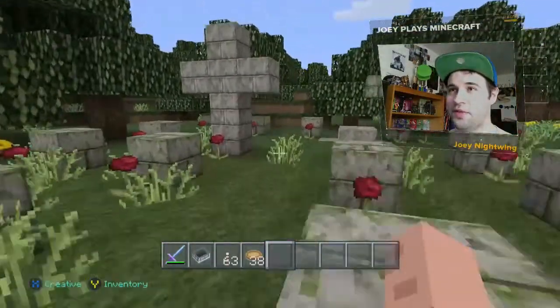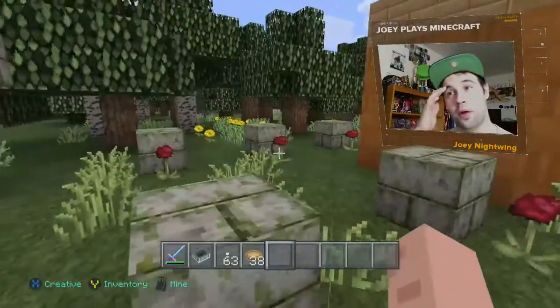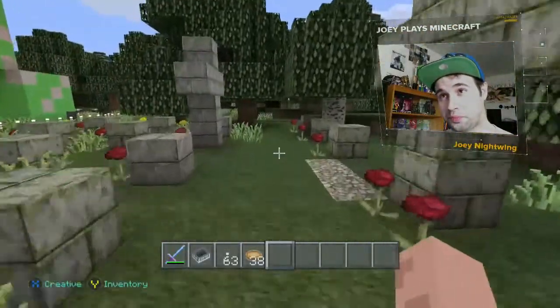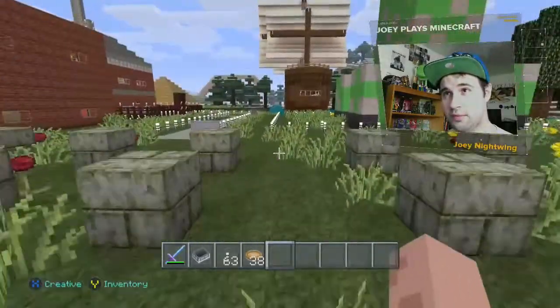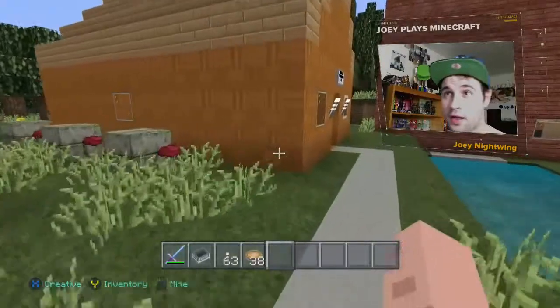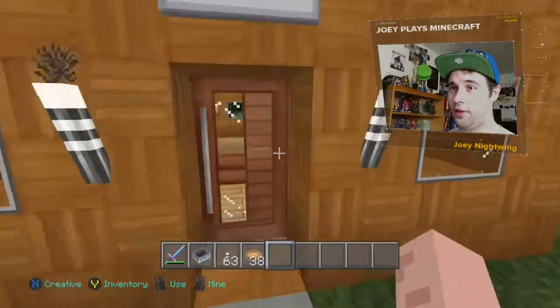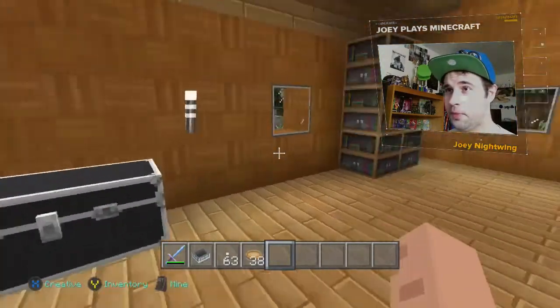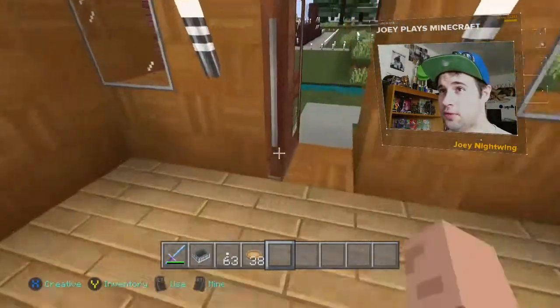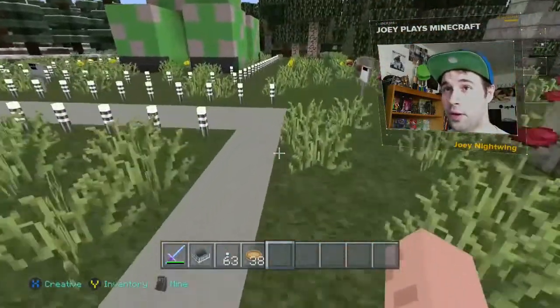And this is the graveyard, inspired by the one from Legend of Zelda — the one where you have to race the gravekeeper or something in the game. It's been so long since I played I kind of forgot. Here's his hut, here's where that hole is you have to jump down, and you have to race him when you're adult Link. This whole area right here is just inspired by Legend of Zelda, this little graveyard part.